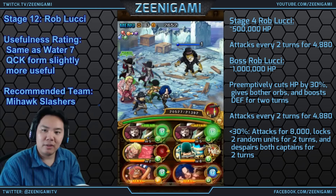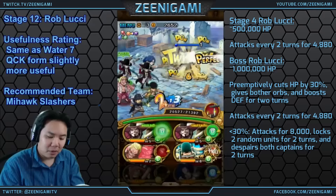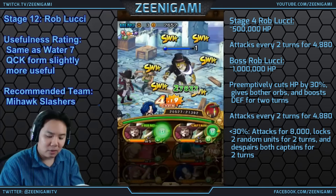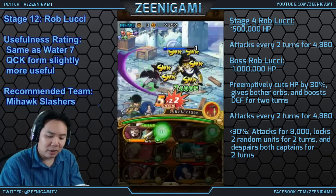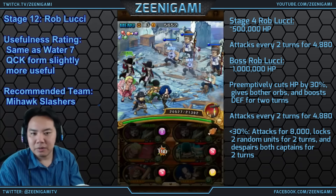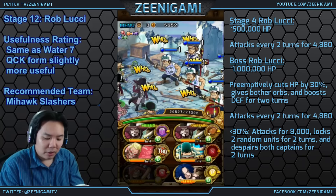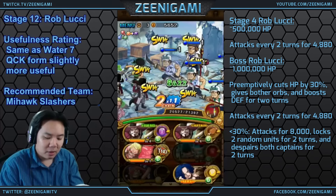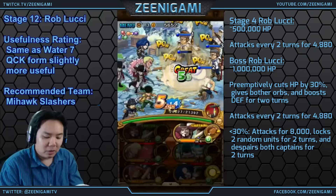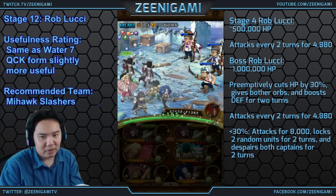Stage 4 of Chapter 12 has Rob Lucci mini-boss. The Rob Lucci mini-boss will attack for 5,000 damage every 2 turns with a 1-turn start. He has significantly less health than his other version — about 500,000 health. If you get some decent orbs, try to get some good orbs on your Mihawk Slasher team and take him down. Make sure with all Rob Lucci's that you avoid them below 30% health — that is where they do their bad stuff, not 20%.